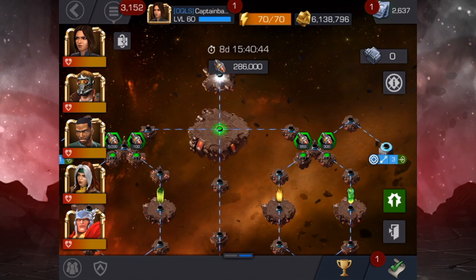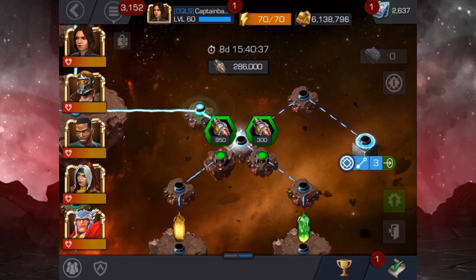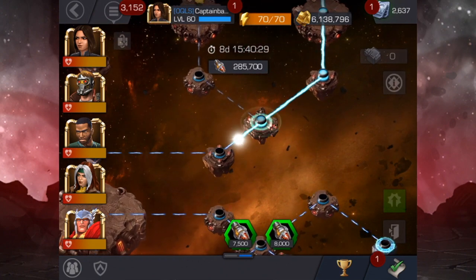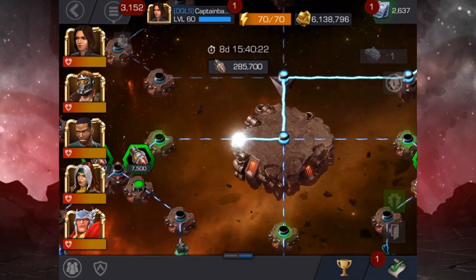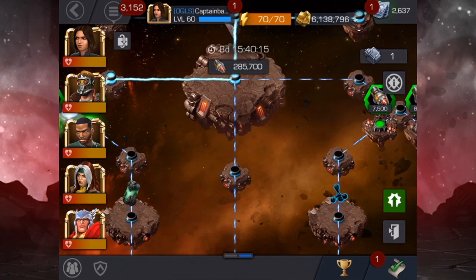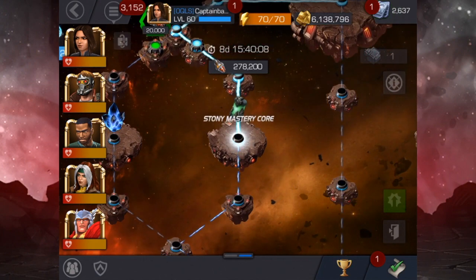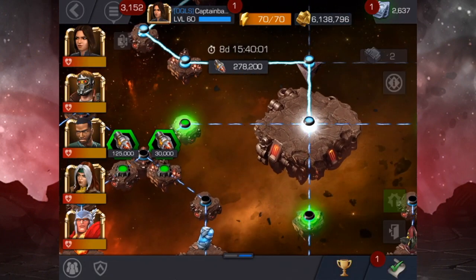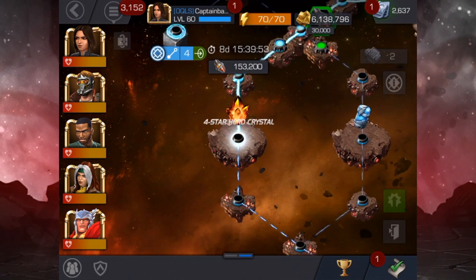Here we go — let's do the first run. Going over to the right, we want to open that and pick up the tier two class catalyst. There we go, got the first one. For the next one we want to grab the stony mastery core — a three-star crystal for 20,000 isn't worth it, but the stony mastery core is. I don't need the carbonadium core, so let's go ahead and pick up the four-star crystal.